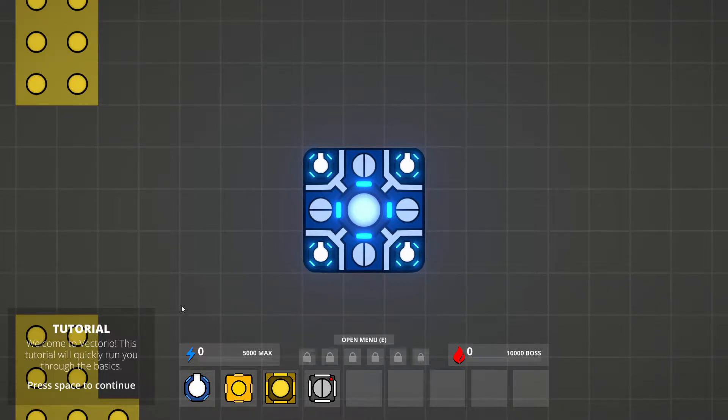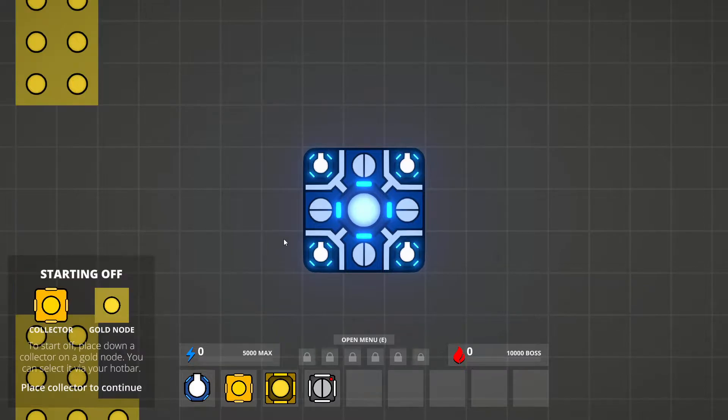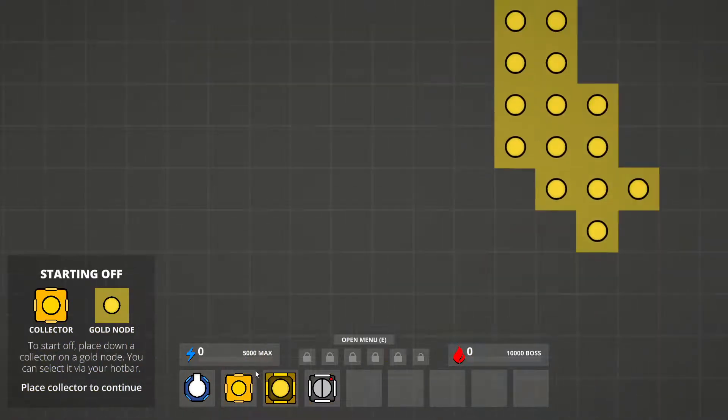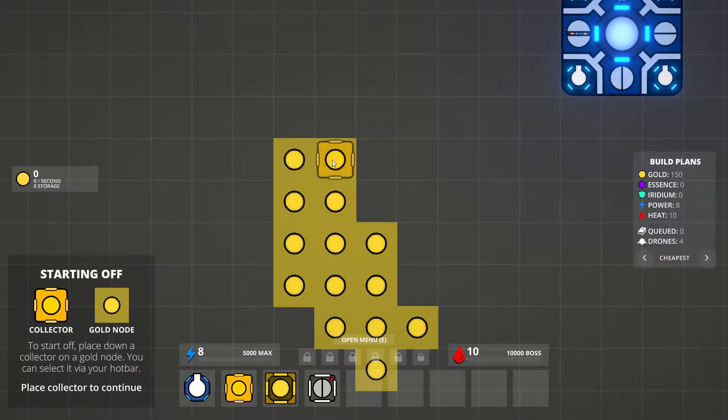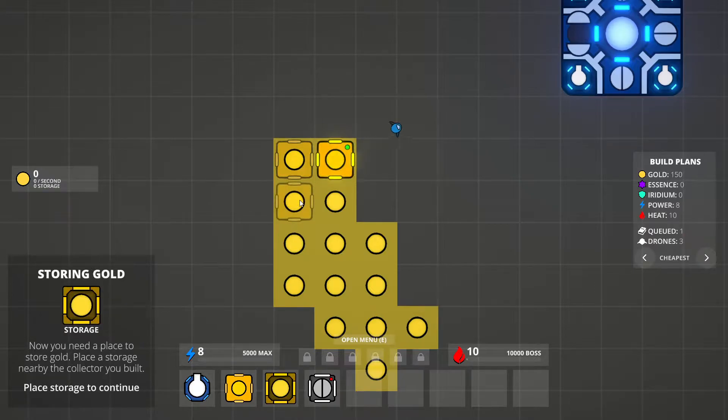Welcome to Vectorio. This tutorial will run you through the basics. Space to continue. Collector, gold node — we know that. I have to actually place it. This is like the Scarface music. I probably shouldn't play too much.